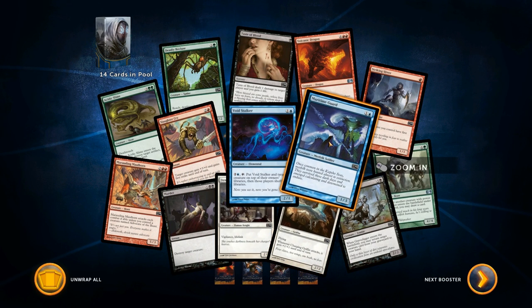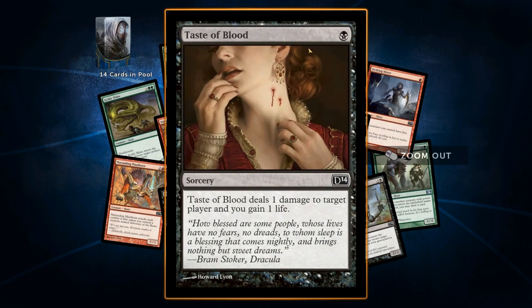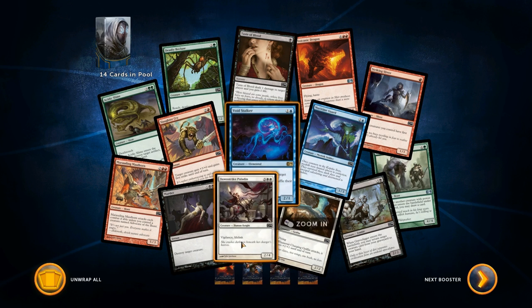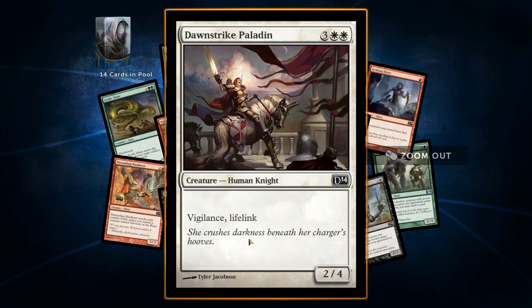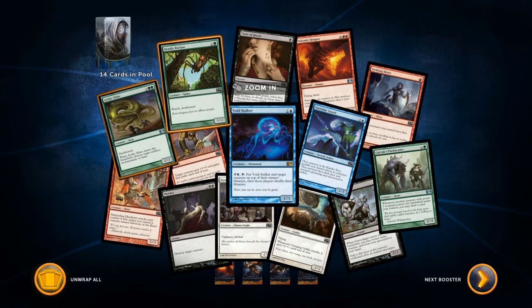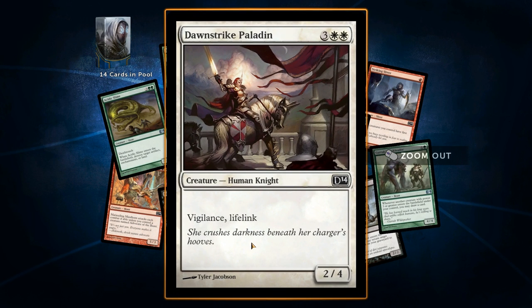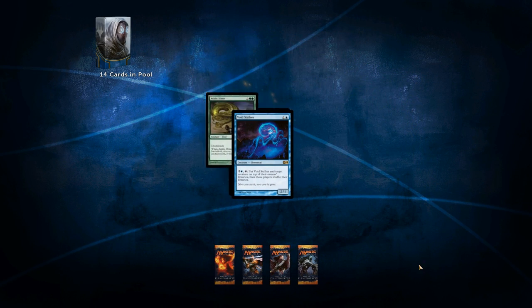I heard that the mana — you know you need mana to cast these cards, that's how Magic works — comes in automatically when you put your cards in the deck. So you're not getting mana cards in these booster packs, which is cool. You don't waste slots on that. I like the green cards we got with deathtouch, and I like the removal we got with the black, and this one dude's kind of baller. Moving right along.